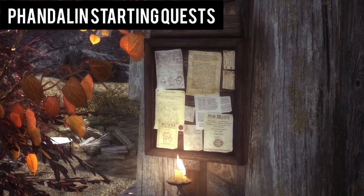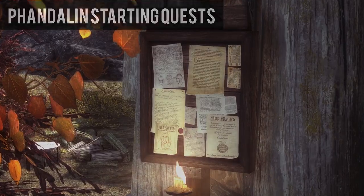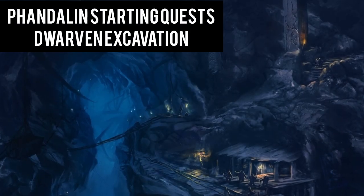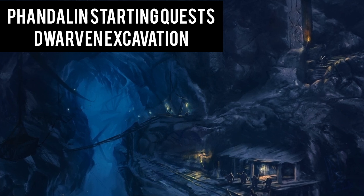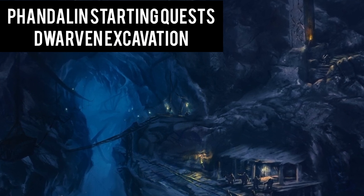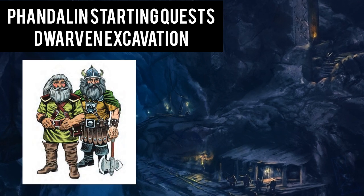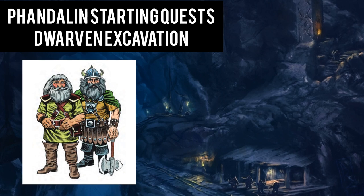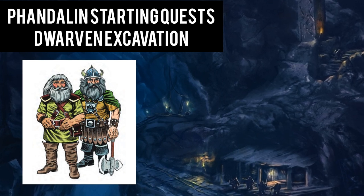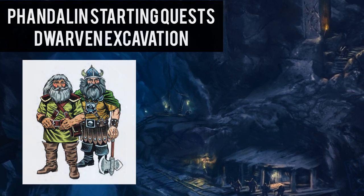You begin your journey by selecting some quests among the many on the board posted at the townmaster's hall. The notice on the board tells of dwarves that are nearby ruins. Due to the dragon, they need to be warned of the danger in the area. You make your way to the dwarven ruins, where you meet two bickering dwarves named Dazzlin and Norbis. They recruit your aid in exploring the temple within the ruins, and together you venture in and find a bit of treasure. You alert them of the white dragon and take your leave back to Phandalin to claim your rewards.